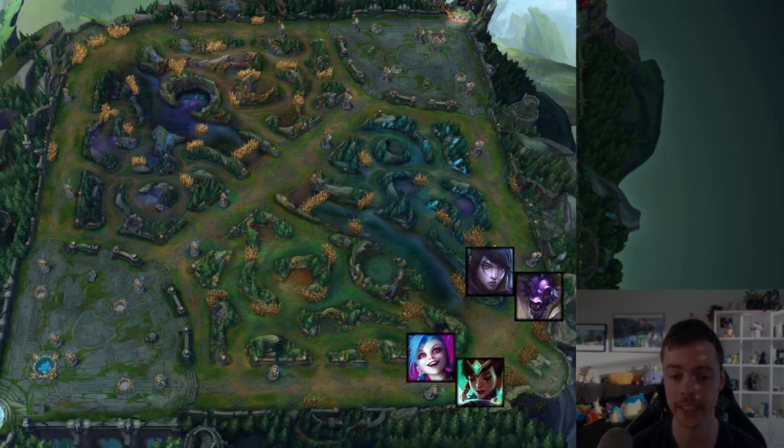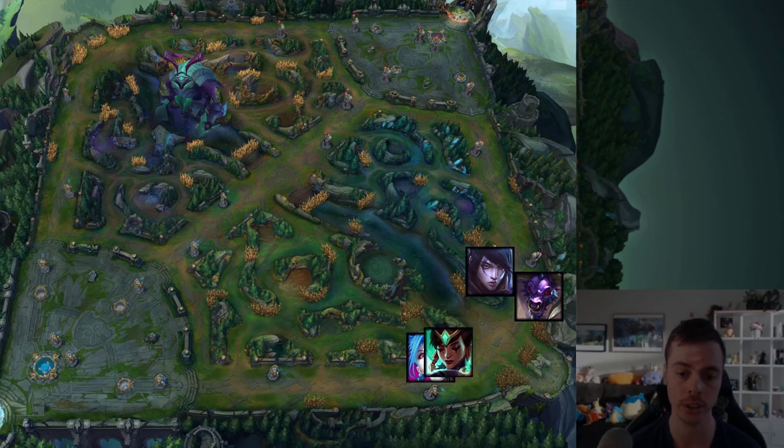It is important to understand firstly that we really want that wave crash into their tower, and secondly to make a precise and accurate assessment in the moment of whether we can do so or not. And sometimes when the game is getting later, especially post-8 minutes when Herald is on the map, if the enemy support invests in trying to freeze that lane, it's not as valuable anyway because they are staying in lane without any prio, and you can look to roam around and facilitate Herald.